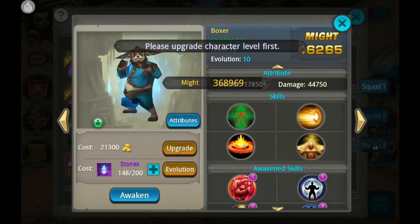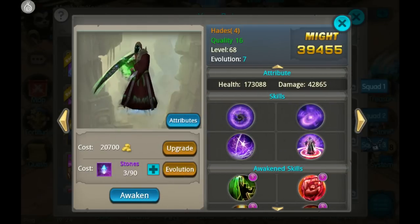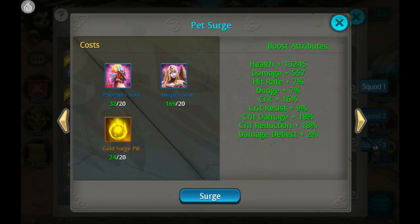As you just noticed there, the different pets get different stat bonuses when you surge them to level 70.